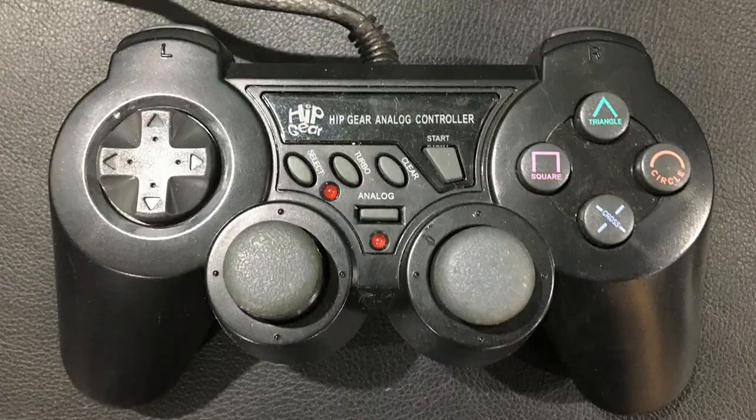It's called Hip Gear — Hip Gear Analog Controller, compatible with the PS2. It has a select button, turbo (which doesn't work on this game), a clear button that didn't work, a start button and analog — but you don't use analog for this one. The best part was the D-pad. It's like a rolling D-pad, very much like a very short analog stick. To roll it and hit your spells was so much easier on the thumb — you just hit what you needed.